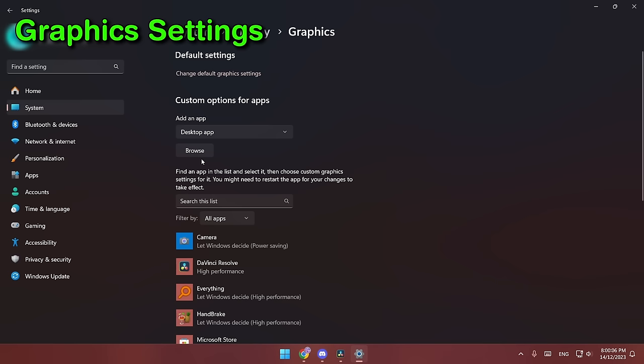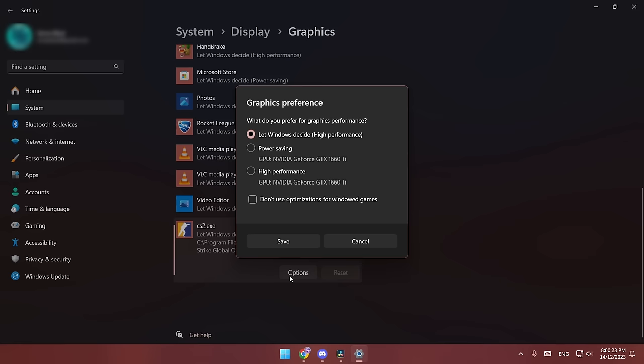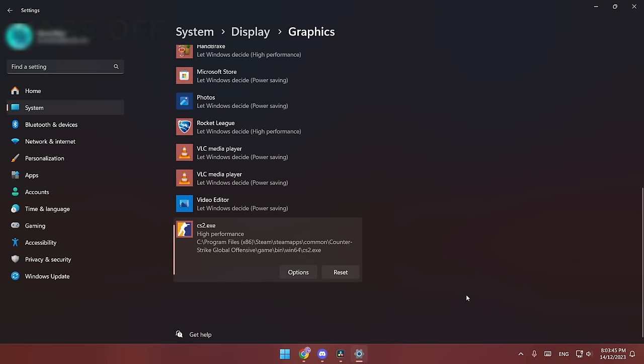Another one is graphics settings — you can add the CS2 app and change it to high performance, though it made no difference for me. Another interesting one is hardware accelerated GPU scheduling — turn this off and make sure to restart your PC after that. This increases my FPS by 20.